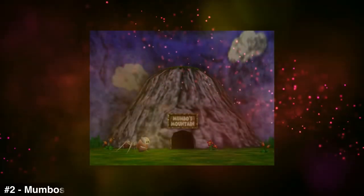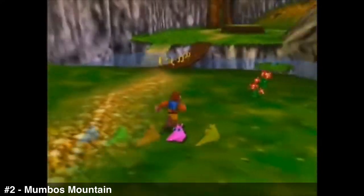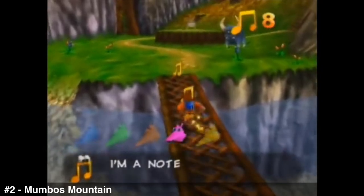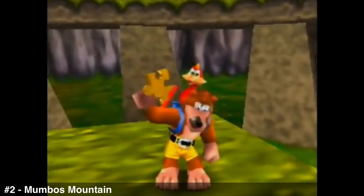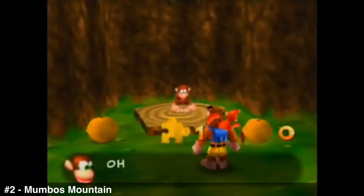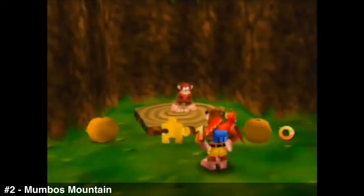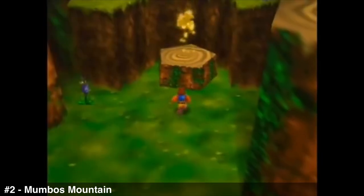Number two: Mumbo's Mountain. As the first level in the game, this was quite memorable — my first taste of real Banjo-Kazooie gameplay, and it did not disappoint. Some of the jiggies are hilariously easy, which makes sense for a first level. It has my favorite Mumbo transformation — the ant. There's also the monkey, which uses DK64 sound effects that were later going to be poured into DK64. Being the first and smallest level, it was the easiest to 100%, and it's just one of my favorites.